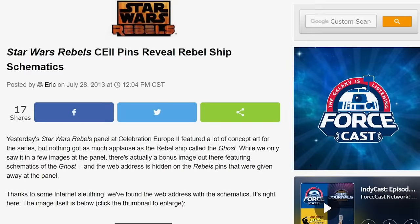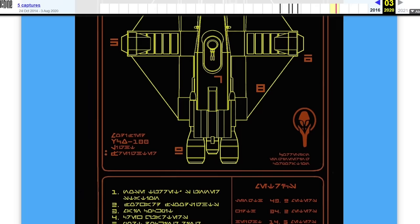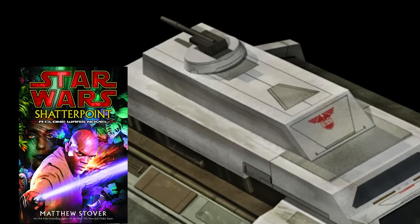As for behind-the-scenes facts, the Ghost was first introduced at Celebration Europe 2 in 2013 in concept art for the Rebels series, receiving great applause, and was rolled out with Rebel pins containing clues to find the ship's schematics online in the article 'Seen a Ghost' on StarWars.com. The cockpit was inspired by the real-world Boeing B-17 Flying Fortress, and the design originated for a ship called the Silver Angel — scrapped when the final Clone Wars episodes were left unfinished — though the Silver Angel would be brought to life in Season 7 being used by the Martez sisters. There was also an insanely obscure reference in the KX-4 laser cannon turret, first mentioned in the 2003 novel Shatterpoint aboard a Turbo Storm-class gunship.